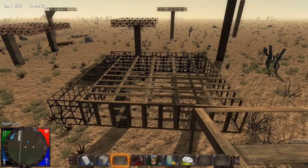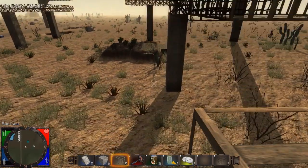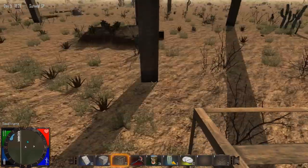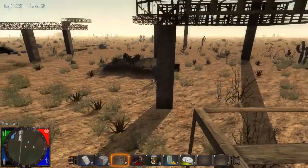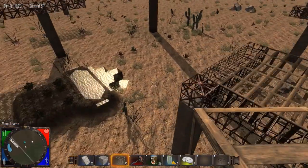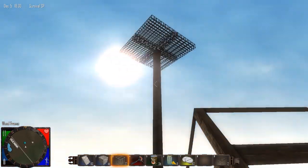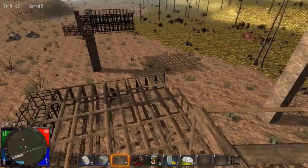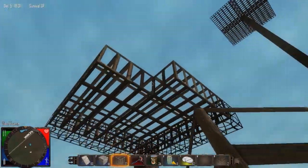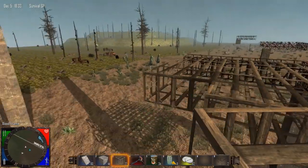This is because, according to the developers, blocks lose structural integrity the higher they are — not based on the z-coordinates, but based on the gap between them and any other solid block; in other words, how much air there is between them and the ground. Thus, you would be better off building something with multiple floors rather than building something that is really tall but has one really big floor. Also note that even though this is connected, if we try to walk out here, it collapses, because the character itself has an additional weight that comes into play when moving across things.